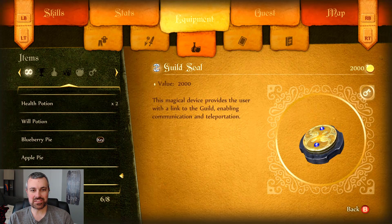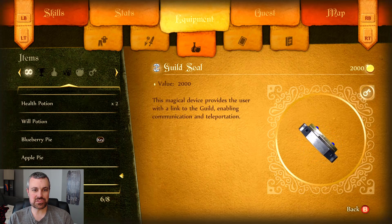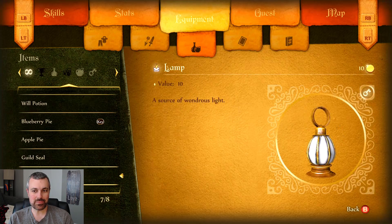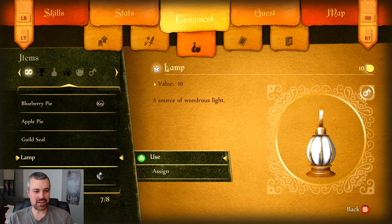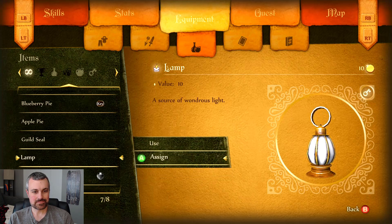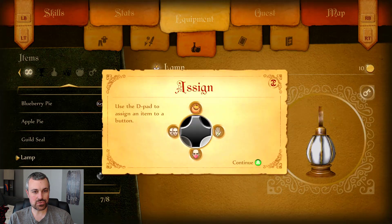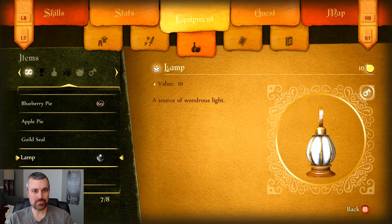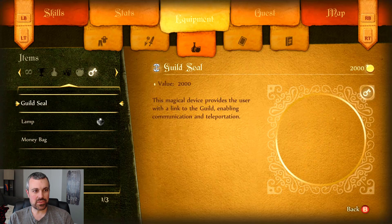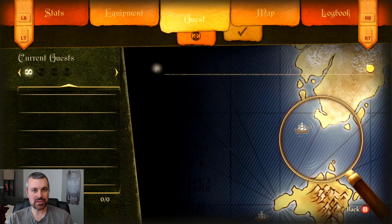And the guild seal - 'this magical device provides the user with a link to the guild, enabling communication and teleportation.' Seriously - we can use the guild seal to teleport. And that's right, we got a lamp - 'a source of wondrous light.' And the money bag - 'a purse to contain gold.' So this light here - let's go ahead and grab this and assign it. We can probably replace our money bag with that.